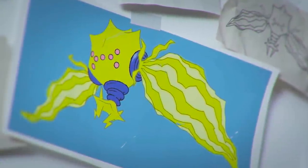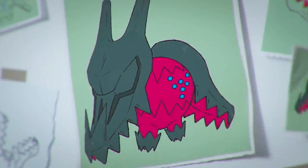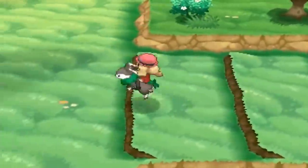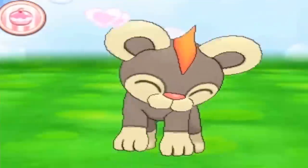Another thing worth mentioning is that the braille on the new Regis' faces actually resembles the letters X and Y, which probably means nothing. But with the way that anything and everything in the Pokemon world seems to connect back to X and Y and the sixth generation, and fans feeling like it's somehow eventually going to be redeemed, I thought it was worth mentioning. Take it for what you will.